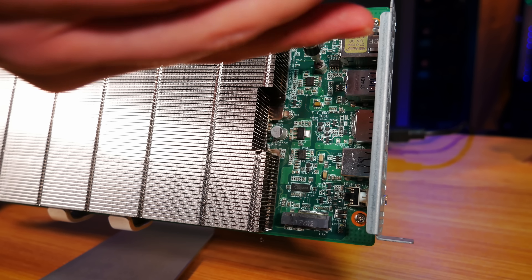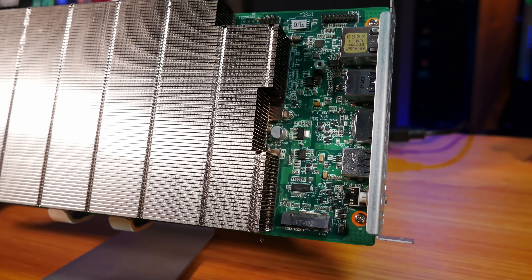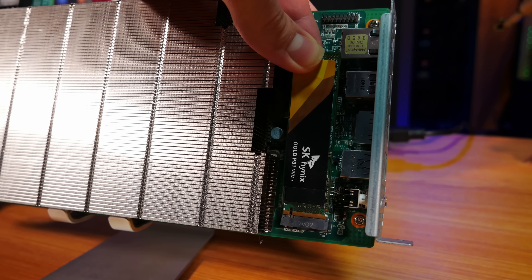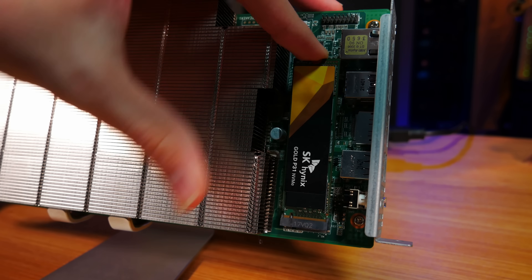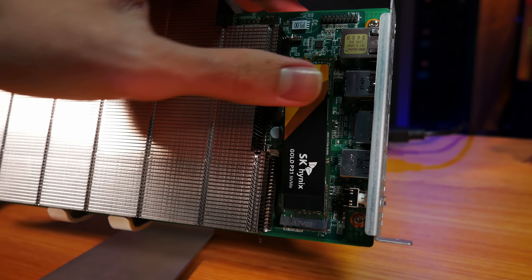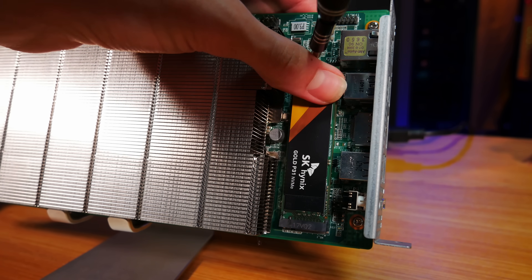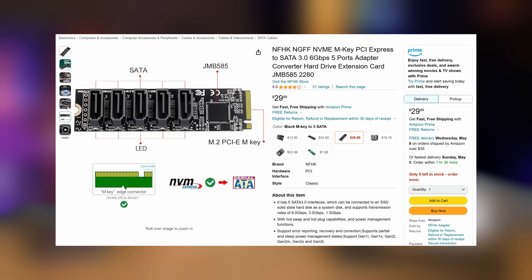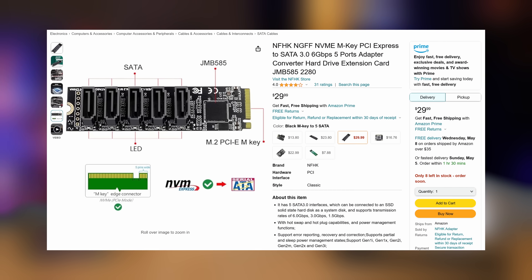What's more interesting is on the inside, just past the rear IO shield, we also have a standard 2280 M.2 NVMe slot, and this is where you can add NVMe storage. But there are plenty of other unique things you could use here as well to extend the system and give it more capabilities. For example, if a bunch of SATA ports make the system more useful for you, there's a pretty good option on Amazon for adding five SATA ports using any regular M.2 slot.